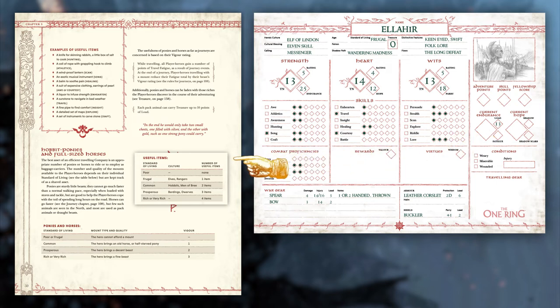Now we'll move on to useful items. In the One Ring, your character is assumed to have basic adventuring gear with them, and that is not calculated with load. However, based on your standard of living, you do get a certain number of useful items. There are some examples on page 50, but you can also come up with your own. I picture Elahir having a bottle of miravar with him that can help him keep his strength up over long journeys — this may allow me to add 1d6 to travel rules. Based on your standard of living, you may get to start the game with a horse or pony. I don't get one as an elf. If you do, be sure to give it a name and write down its vigor rating. There's no specific spot on your sheet for this — the traveling gear section would work well. The vigor rating of your mount will reduce fatigue when traveling.